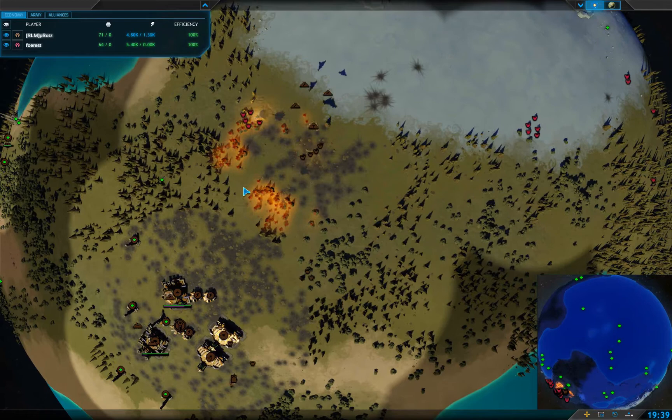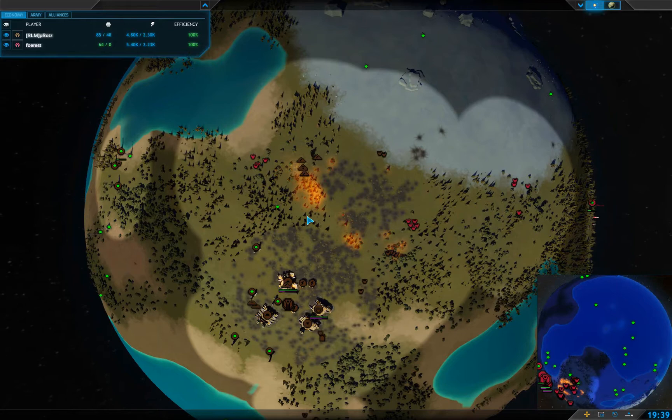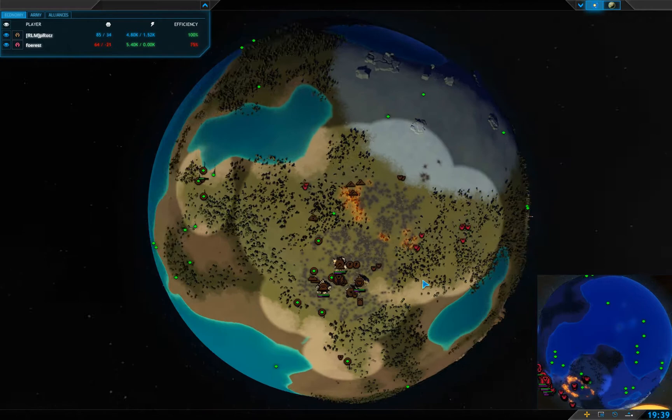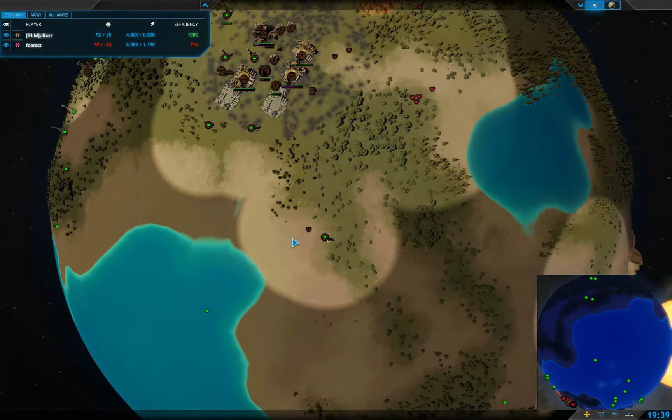Here comes a bomber, and there we go. But the bomber's not getting that attack. It's not a good start for Pirats — he's already on the back foot. He's got some nice expansion over here, but he needs to be careful or else he's going to get hemmed in with no room to expand.